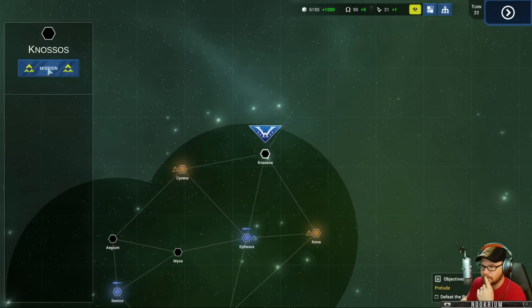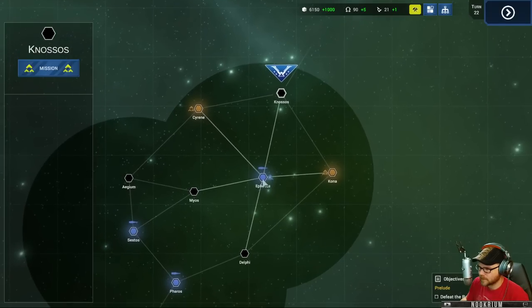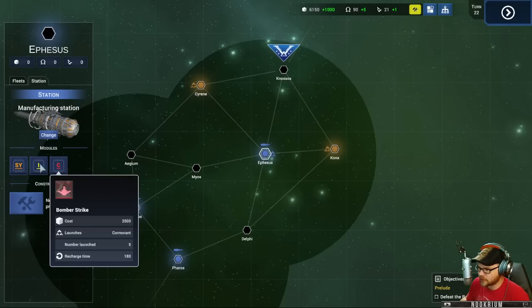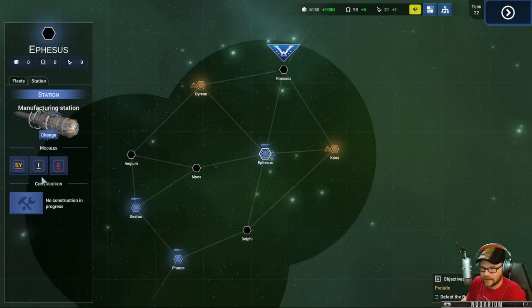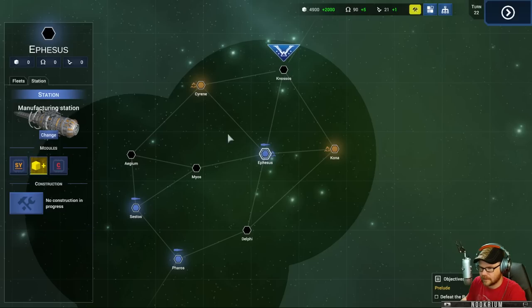There's a mission - go check out what might be the raiders' base of operations. Expecting some stiff resistance, so prepare. Try to take surrounding systems and place stations in them first. We want to make more ships. We've got a bomber strike but it's only if they attack that system. Refinery gives more resources - that sounds good. We have a lot of stuff now. Let's get a cruiser shipyard for 20,000 - I don't think they're going to attack me.